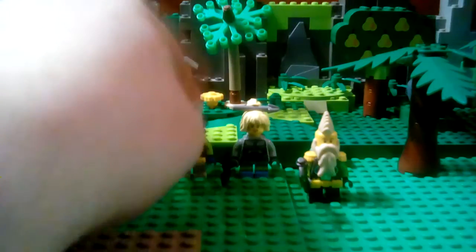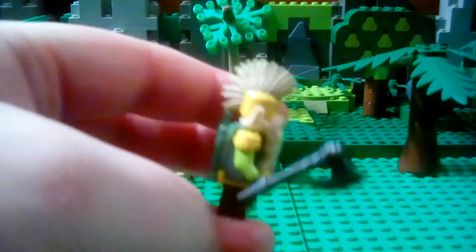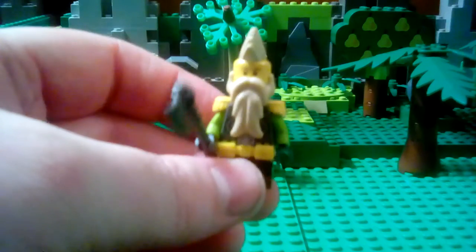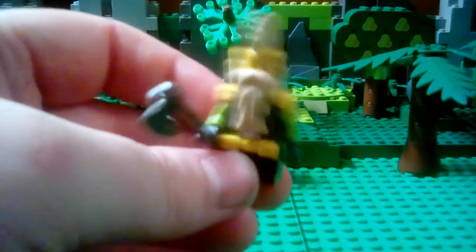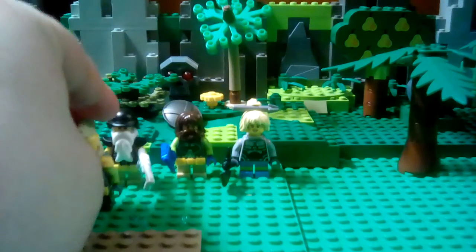On to the next character — a mohawked weirdo. Just kidding. He is armed with a Brick Warrior's axe. He has a cool-looking beard, and also a mohawk.